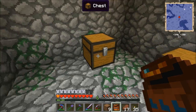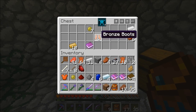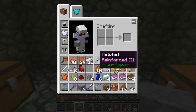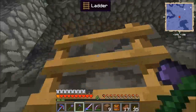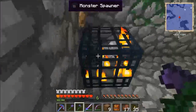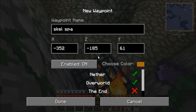I can smelt some of that steel armor back. I've got plenty of chests so I'll grab the chest piece as well. I've got some ink sacs now. I'm going to waypoint this and call it 'skill spawner' for later.